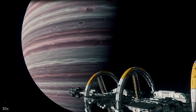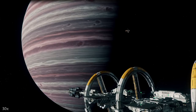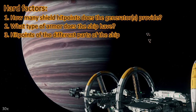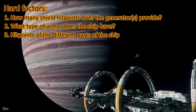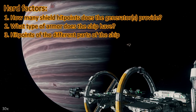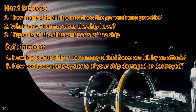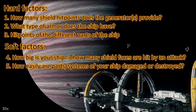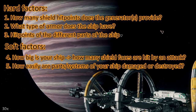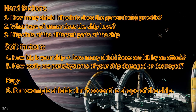I decided to put this at the end of my toughness test videos from now on, so skip it if you already know this. So how tough is your ship? There are different factors — starting with the hard factors: how many shield hit points does the shield generator provide, what armor does the ship have (right now all ships only have generic armor values), and how many hit points do different parts of your ship have? Then we have soft factors: how big is your ship, how many shield faces are hit by an attack, and how easily are certain parts of your ship destroyed — for instance, some ships are prone to losing wing guns or wings. And then we have bugs: right now there is a bug where shields don't cover the whole shape of the ship, especially when the shape is elongated.